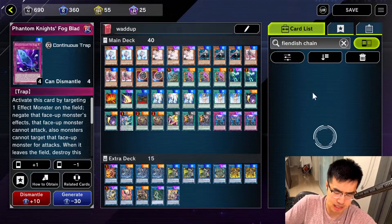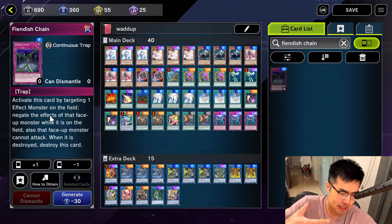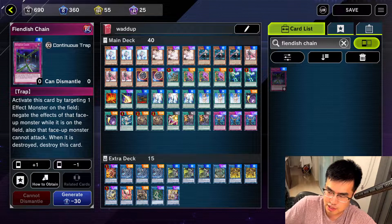Phoenix Chain is somewhat budget as well — it's also only rare. I would say it's strictly worse than Fogblade, just because it doesn't have that little neat trick where you can protect your own monster and protect your life points by doing so.